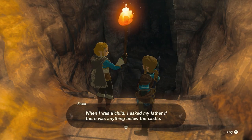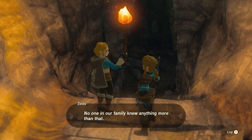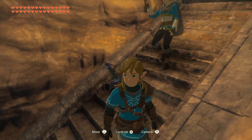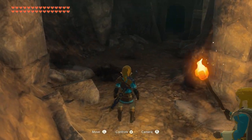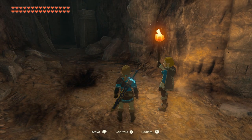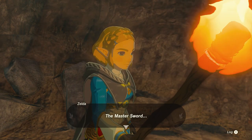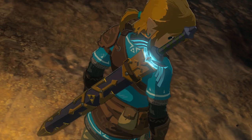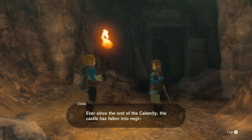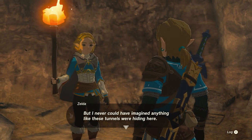When I was a child, I asked my father if there was anything below the castle. He told me there was, though seeing it for ourselves or even discussing the matter was forbidden. No one in our family knew anything more than that. It's just so weird to finally be playing this game. What was that sound? Why is the sword glowing? The Master Sword — it must be sensing something. I knew we had a reason for concern. Ever since the end of the calamity, the castle has fallen into neglect. But I never could have imagined anything like these tunnels were hiding here. We must be careful as we move further.